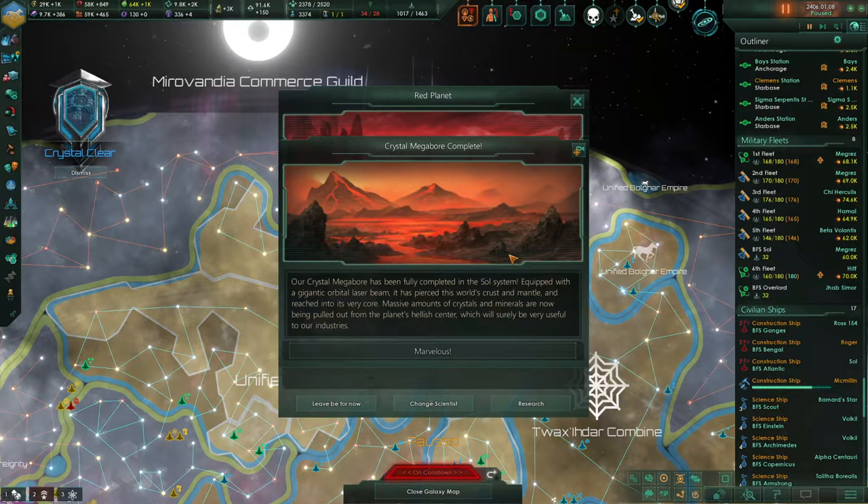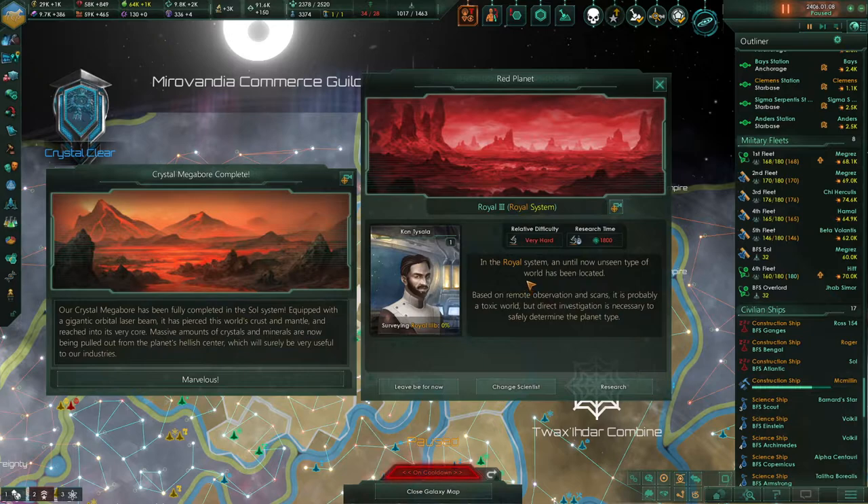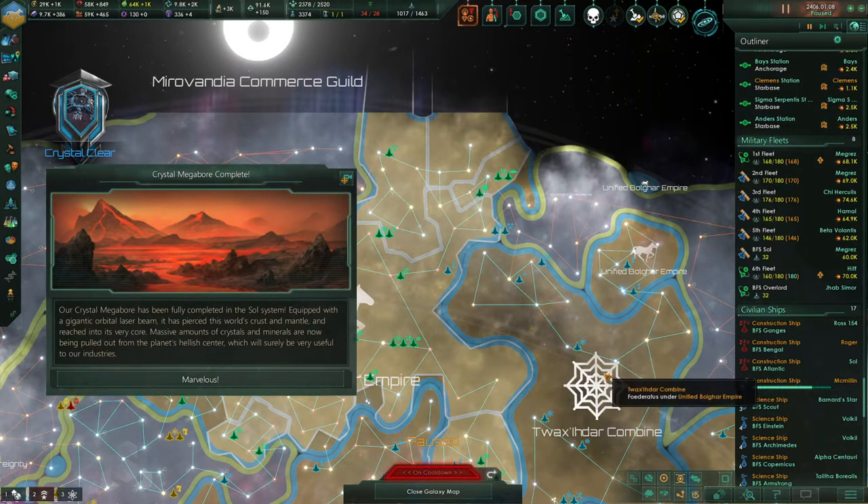Anomaly found — we've got an arroyal system. Until now, an unseen type of world has been located. Based on remote observation and scans, it's probably a toxic world, but direct investigation is necessary to safely determine the planet type. Leave it be for now — we'll come back later.